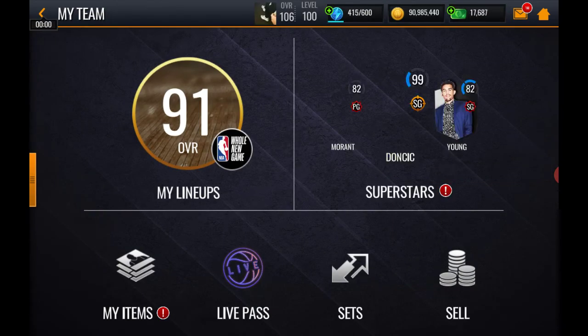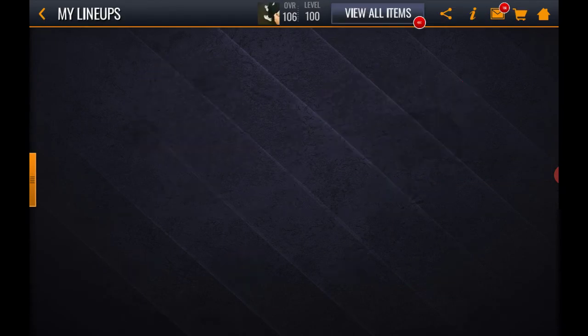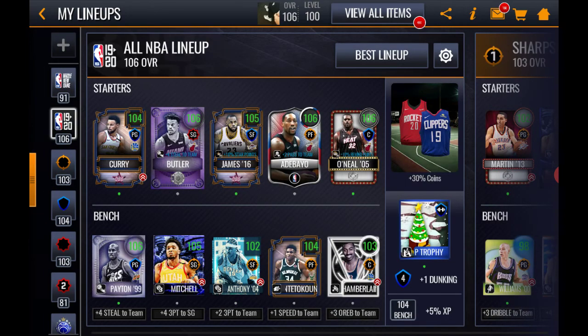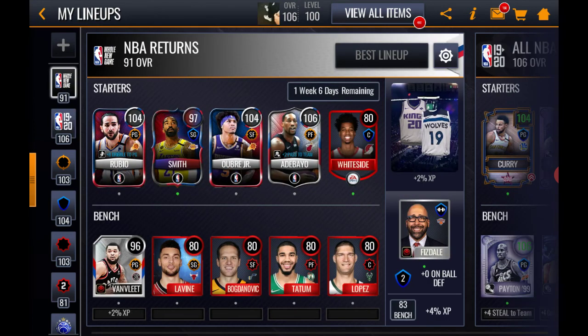Let me quickly show off my team. I'm at 106 overall with all these players. I sold my 107 player, which I'll cover in the claiming video, and today I pulled 104 Rubio out of a pack. That's pretty much it — thanks for watching, like, comment, subscribe, and peace.